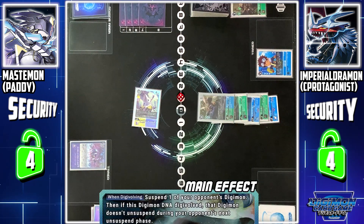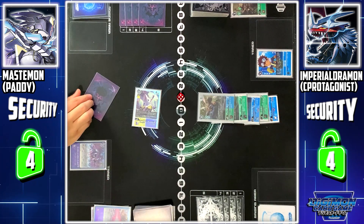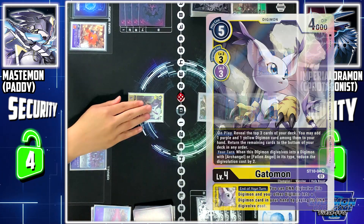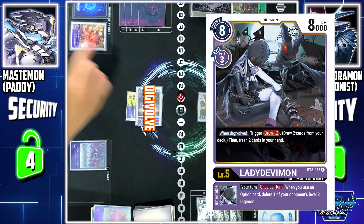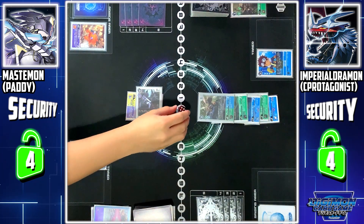And if this Digimon is Jogress Digivolved, Tailmon won't be able to activate during your active phase. Turn pass. My turn, draw. Digitama. I Digivolve Tailmon into Lady Devimon. Since Tailmon Digivolves into an Angel or Fallen Angel, its cost is reduced by 2, making it 1 cost.